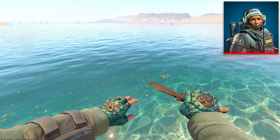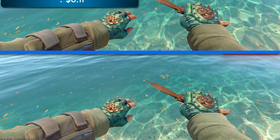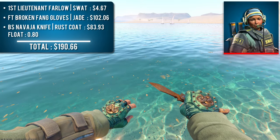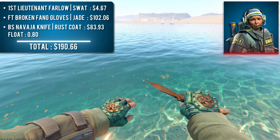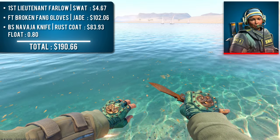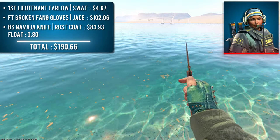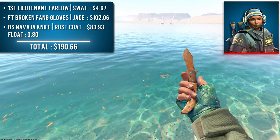Next up, we have First Lieutenant Farlow with a pair of Field-Tested Broken Fang Gloves Jade and a Battle-Scarred Navaja Knife Rust Coat. Sergeant Bombson also has the same sleeves, but Farlow is cheaper. There are quite few gloves to match the washed-out green color of these sleeves, but the Jade Gloves ended up being the star of the show — in the light, the glare provides a lighter green that matches nicely with the sleeves. The icing on the cake is the Rust Coat finish to match the bronze accents of the gloves. I specifically chose a Rust Coat knife above a 0.80 float since it becomes a brighter shade of brown. If this combination is your style, it can be yours for under $200.